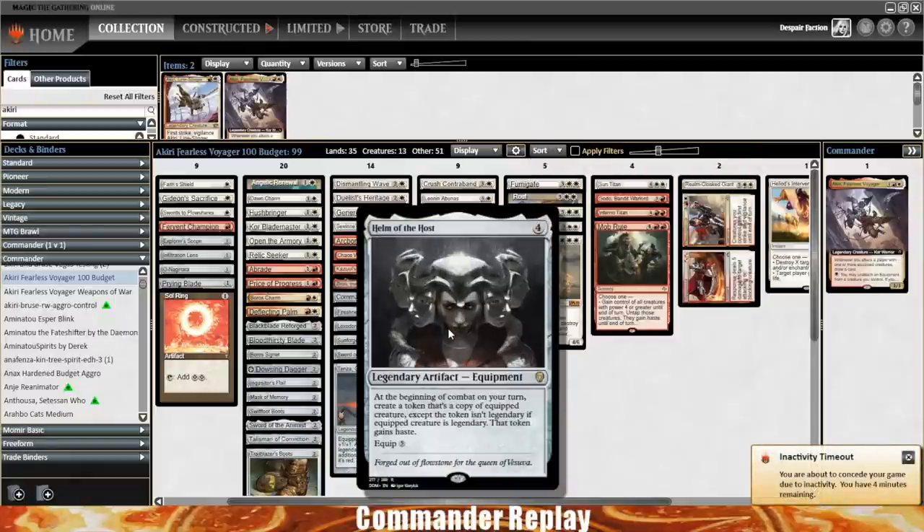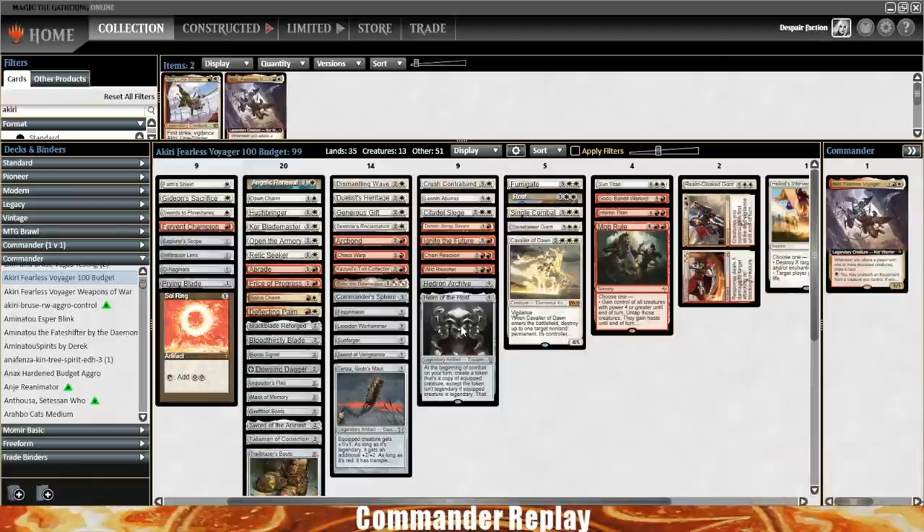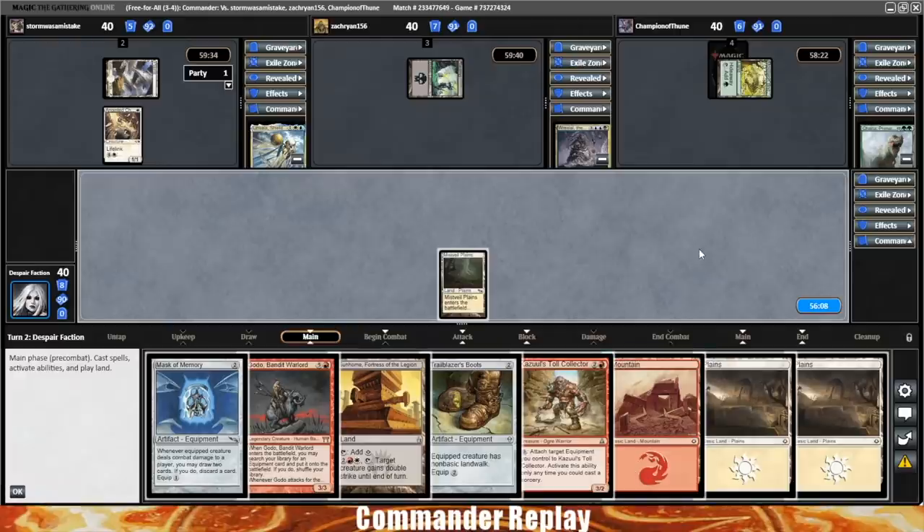We have things like Deflecting Palm, Price of Progress. We do have the Sunforger combo with Arcbond, Gideon's Sacrifice, using either Boros Charm or Akiri's ability to give a creature Indestructible. We've also got Godo Helm. Helm is rather expensive — about $11, a considerable portion of the budget. If you didn't want to go this route, you could switch out Helm of the Host and get a Sword of Sinew and Steel or something else. But I wanted something that gives the deck the ability to close the game out should you not be able to keep your commander in play. We've also got cards like Mob Rule, which can also take out a player or two.